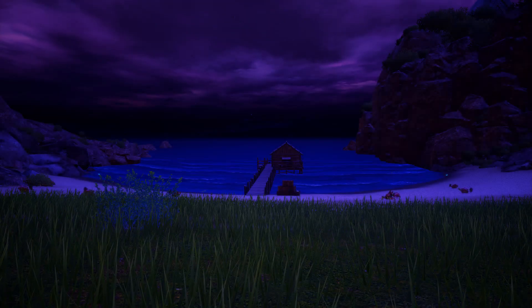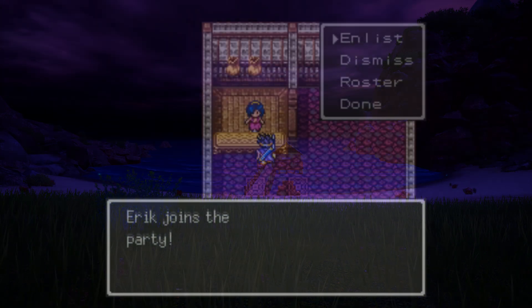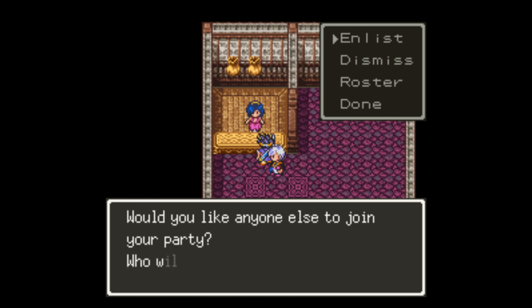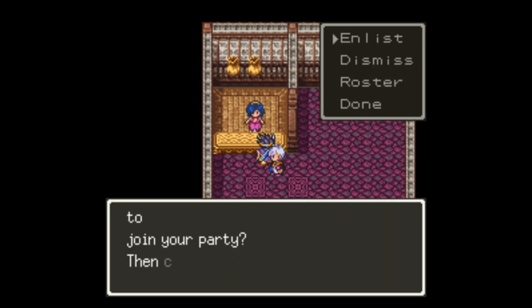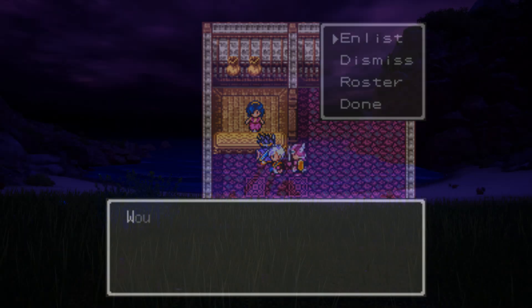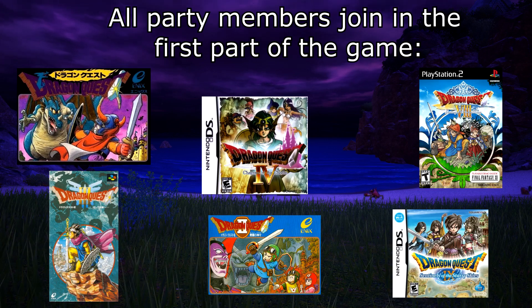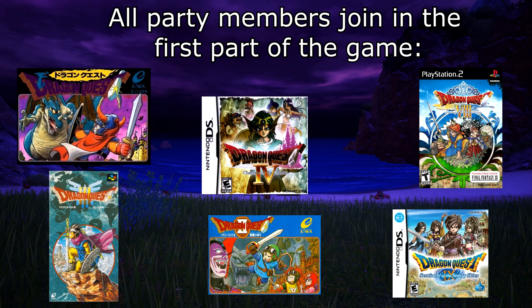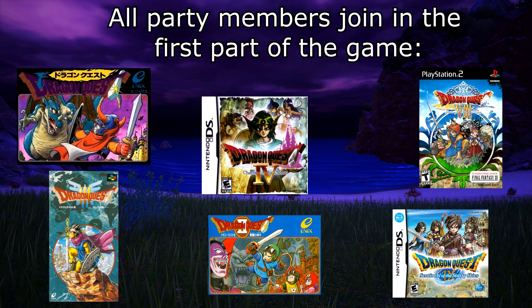But I'm getting way ahead of myself. To truly understand the smelliness of this absolute turd, I want to talk about this game's design for a moment. Traditionally, Dragon Quest has always given you all your party members early on and expected you to raise them up by grinding. If we look at the first 9 games of the series, we get 3 categories. There are the ones where you get all your party members within the first few hours of play — I'm grouping Dragon Quest IV and Dragon Quest IX in here, even if they are a bit more nuanced.